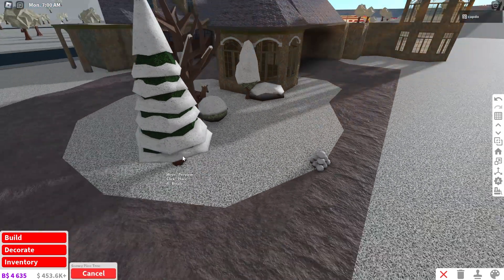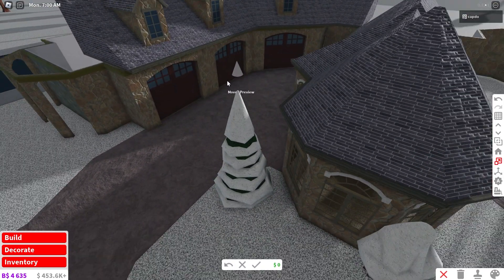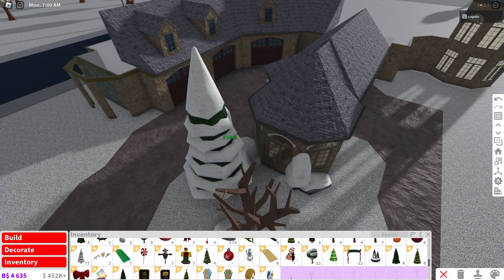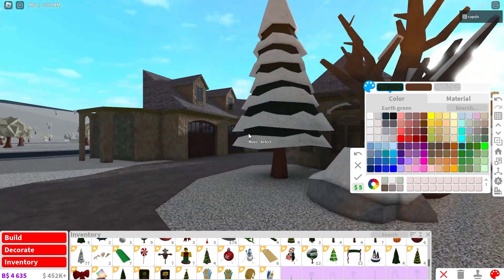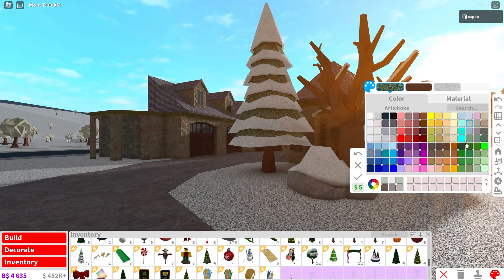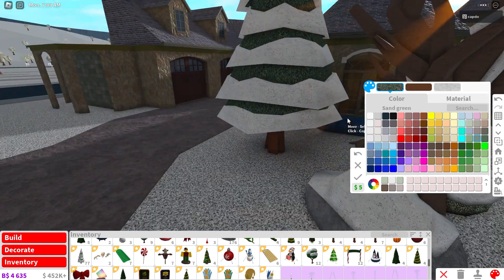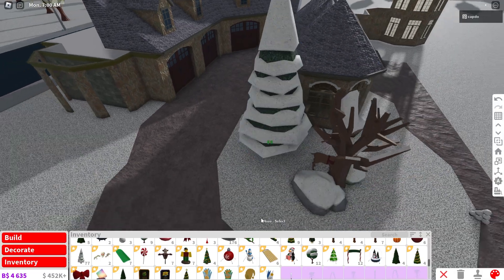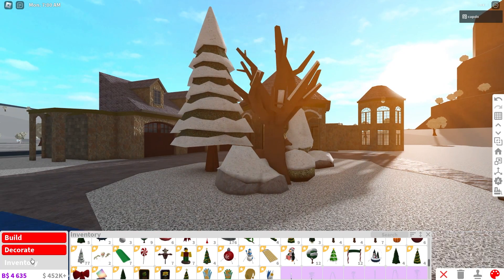The snowy pine tree is a little overpowered — you can make it bigger and it's basically the perfect winter tree. I'd suggest going with a darker color, or even sand green, which looks very Christmasy. You can just set stuff up like this with that tree.